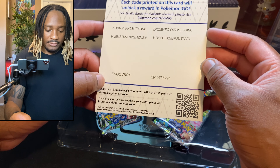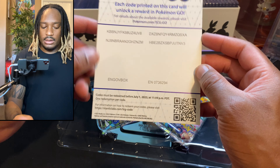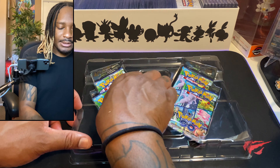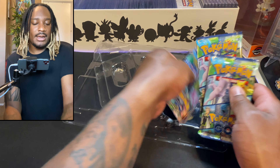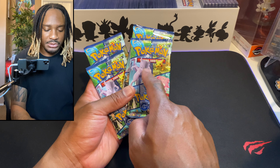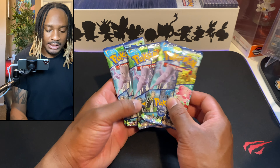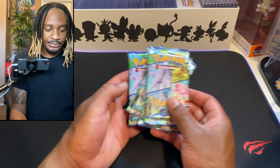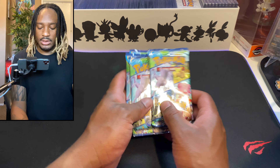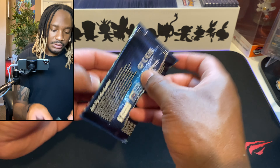Code must be redeemed before July 1st, 2003 — so we're just going to toss that. Okay, we have four packs. All artwork looks the same — this little Mewtwo hovering against the city. That was cool, I liked that a lot. I don't know which way we're going to go into it, so we'll just go straight in.